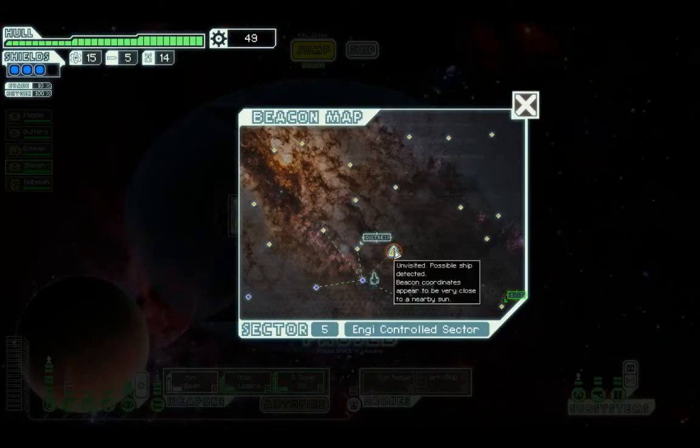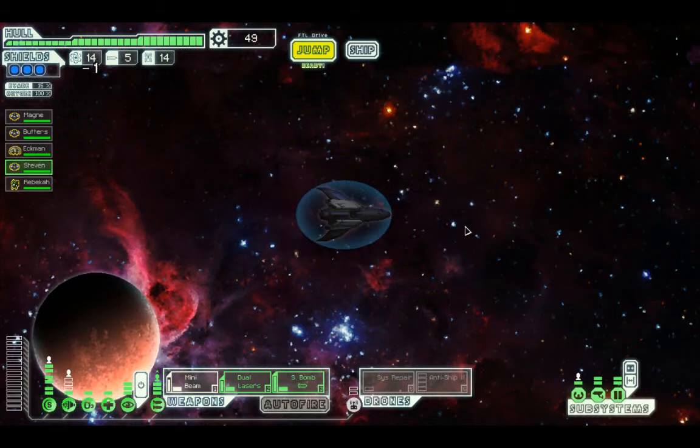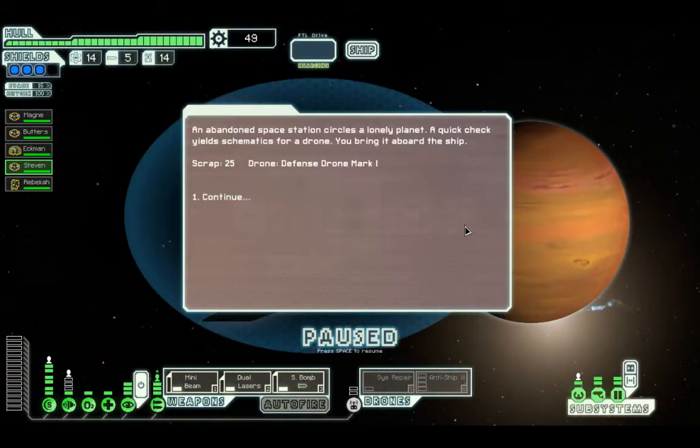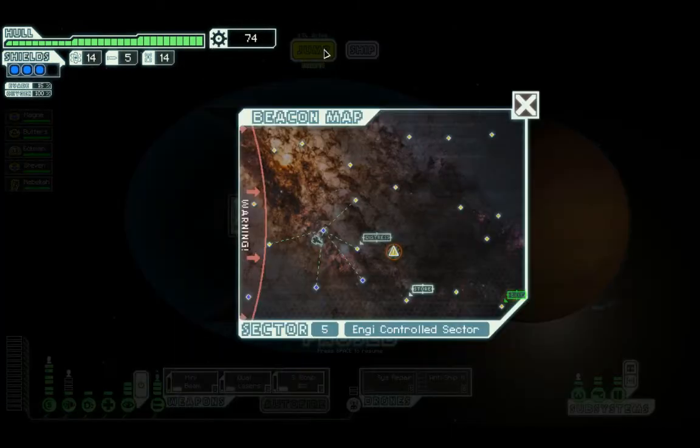Let's see what... Another beacon by the sun. Why do people put beacons by suns? It's not very helpful. The abandoned space station circles a lonely planet. A quick check yields schematics for a drone. Yay, more drones, which I will never use.